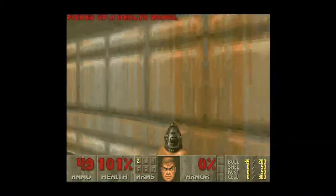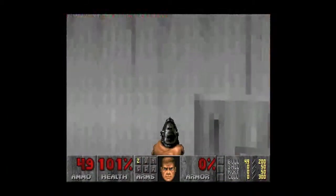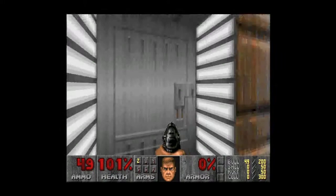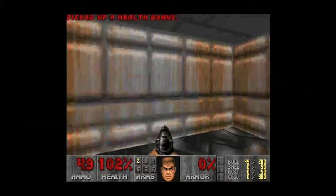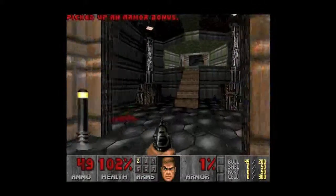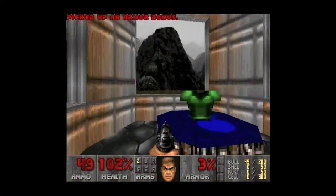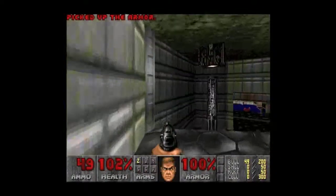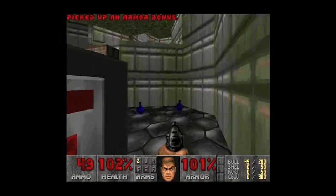Picked up a health bonus. This is total noobish and I'm really sorry. Do you press A to get through the door? Nope, just going to keep going. There's no enemy... is that an enemy up there? I can't tell. There's armour. This is real old school. Okay, so there's no looking down, apparently.